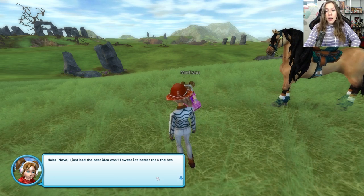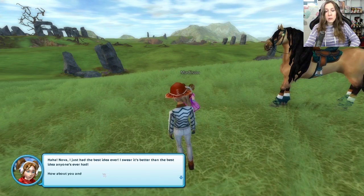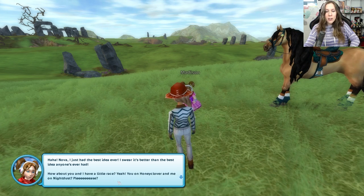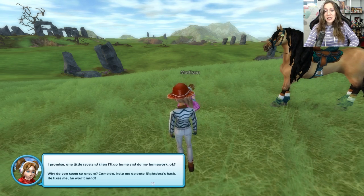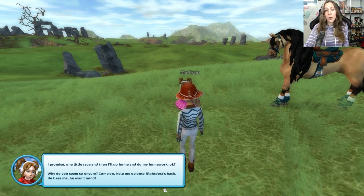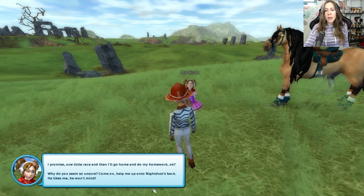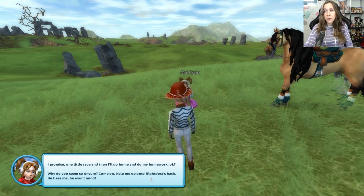Nova, I just had the best idea ever. What, why do you seem so unsure? Come on, help me up on Night Dust's back — he likes you, he won't mind. I told you it'd be fine. Night Dust is super relaxed and friendly. Look, Nova, I'm riding the king of the horses. I can sit up on Night Dust without having to hold on. Come on, Night Dust, away to the moon and beyond! This seems a little dangerous.